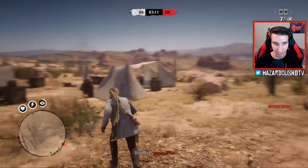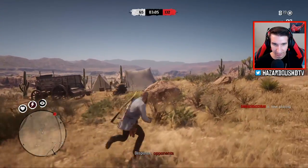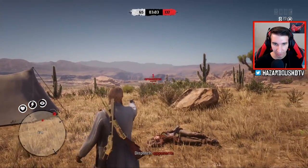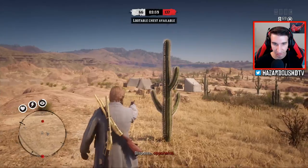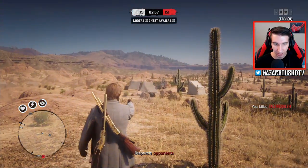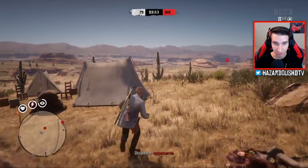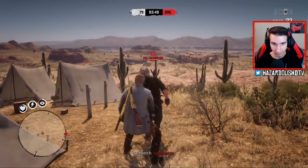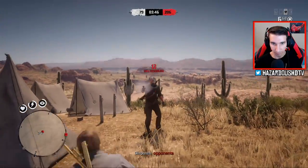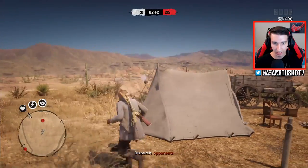For some reason, my Deadeye just did not activate right there — took a moment. We have another guy up here right by the tents, so we're going to go and attack him as well. We can pop that headshot. I think hanging out around this area, as long as you're forcing players to be close quarters to you like this, it may be pretty beneficial to use a pistol. Oh my god, look at that kill guys — look at that kill!